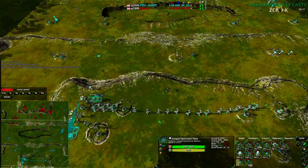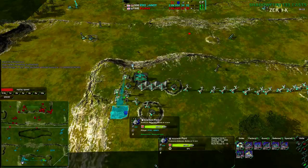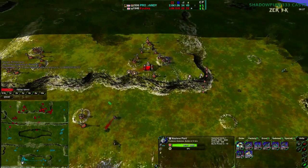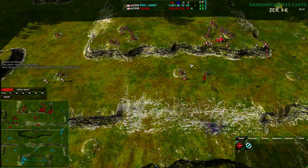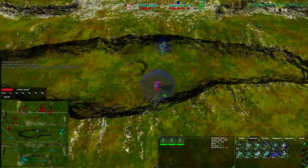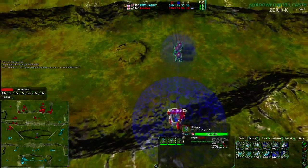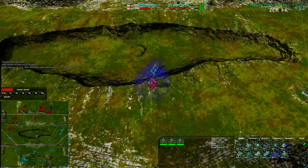The pyros should provide adequate distraction if combined. Randy is also getting an air factory — no queue yet, not quite sure what he's going to be doing. QB on the other hand is focusing entirely on pushing out felons. He's going for a convict-felon ball — that's exactly what he's up to. The convicts are set to guard, so they are going to repair. That is a nice little setup.